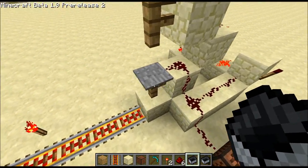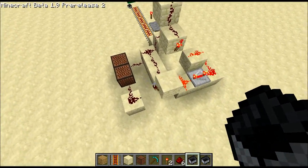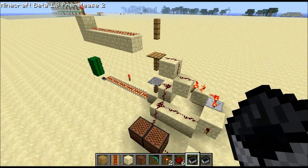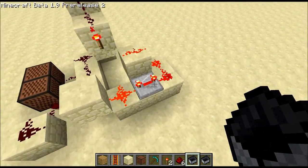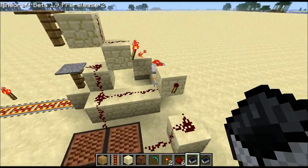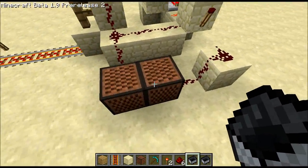So the outputs — we have one coming straight from the stone pressure plate, and then one going through this little gate, which will only trigger if it does hit the wooden pressure plate but doesn't hit the stone one. So we've just got an inverter coming from the wooden one with a delay of four, so that the minecart has enough time to fall on the stone one, and then both of those come into this inverter here. And that triggers this one.